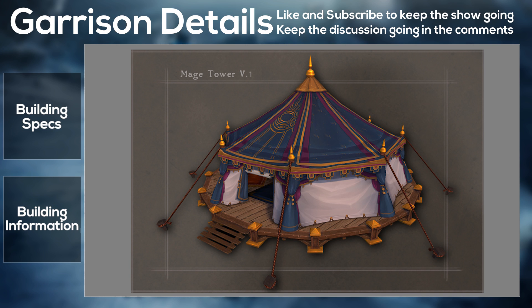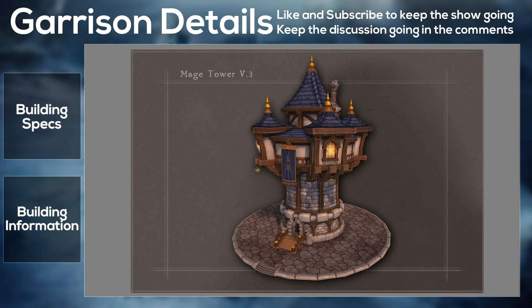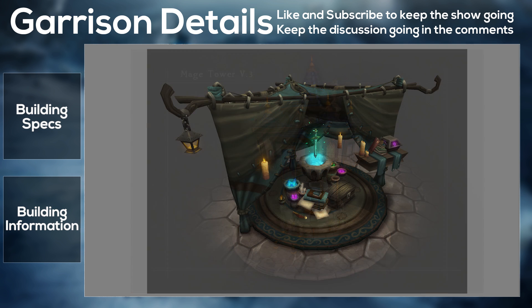The next one is the Black Rock Chef, which enables access to garrison cooking dailies — likely a second set of cooking dailies, which is cool. Then there are the Black Rock Mining Carts, which grants you a chance to discover mining carts full of extra ore. That's a nice bit of randomness to spice up your mining experience.